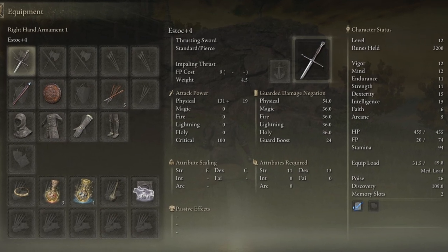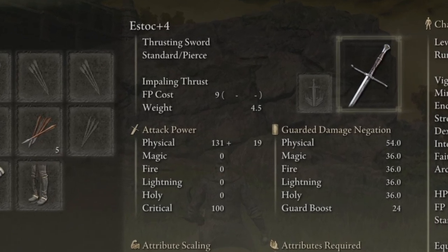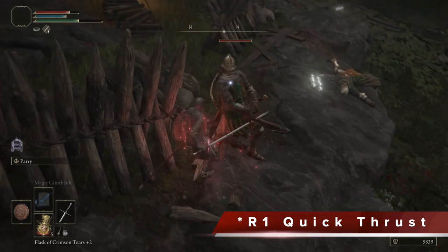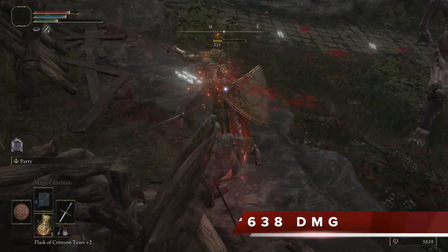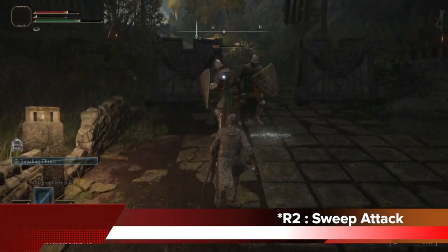In terms of equipment, you will start off with the thrusting sword, which is your main melee weapon. Your R1, the first selection, is the quick thrust attack and this is very good. You can see it's a very fast animation and you can actually get free hits in for pretty high damage in a short span of time, which makes it very useful.